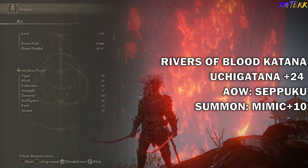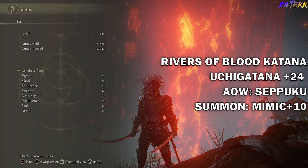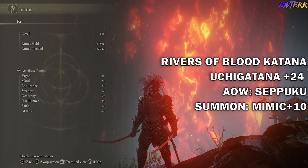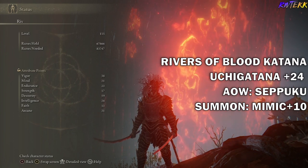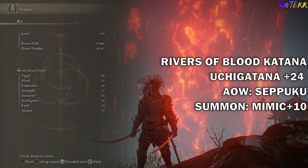As you can see, my stats are available on the left-hand side of the screen, and also my build is on the right-hand side of the screen. This is the build that I found most effective for defeating Gideon in less than a minute.